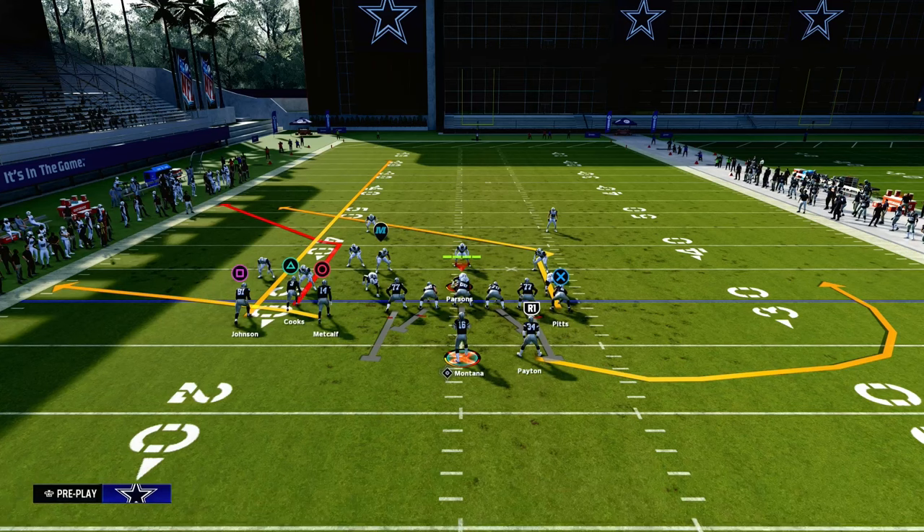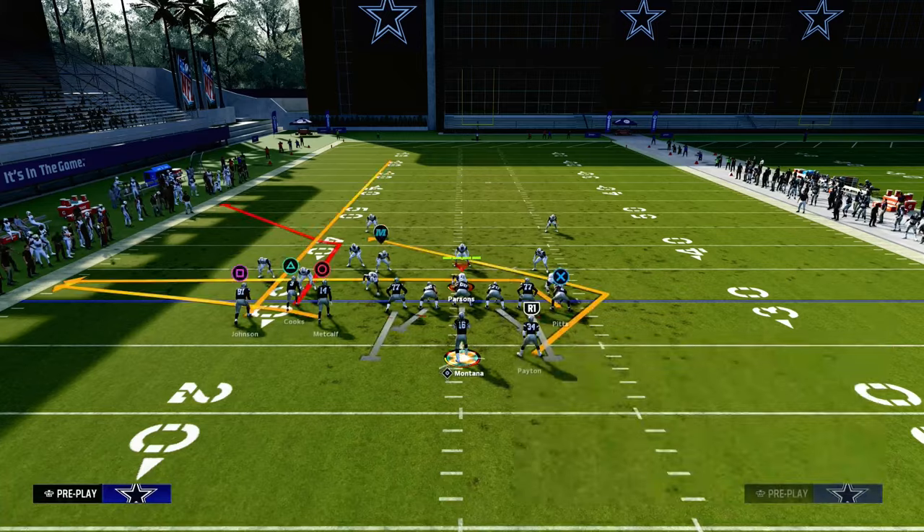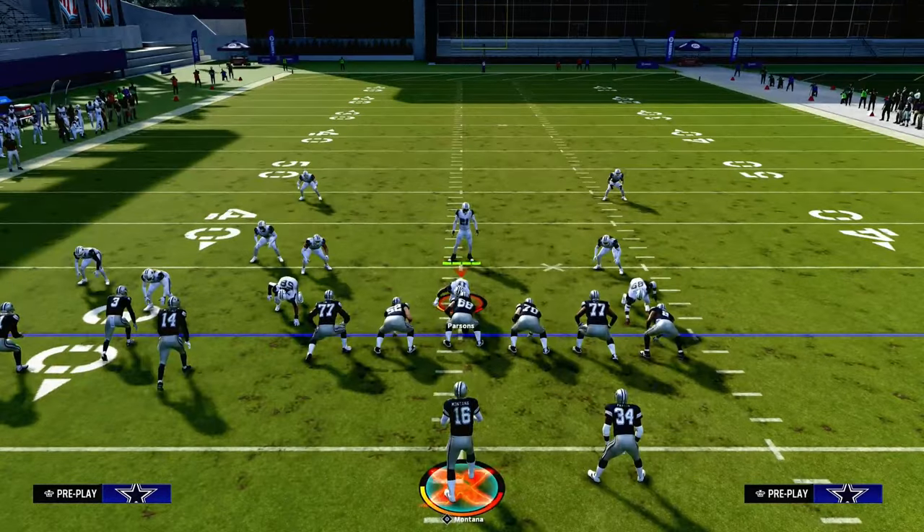We're going to streak the left side receiver on the outside bunch side. Really important — you want to run this with your bunch to the short side of the field because it's going to make it easier to attack zone coverage. Then you're going to drag your tight end and Texas route or angle route your running back.